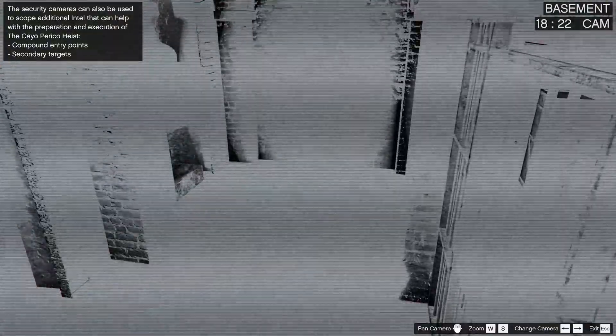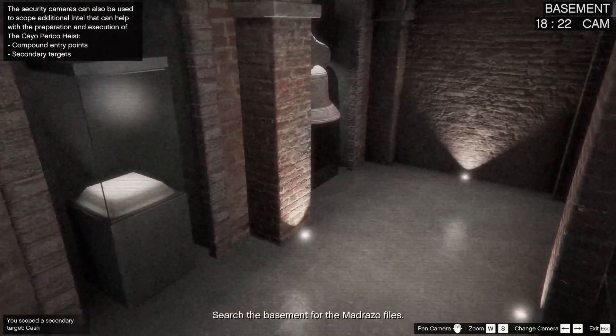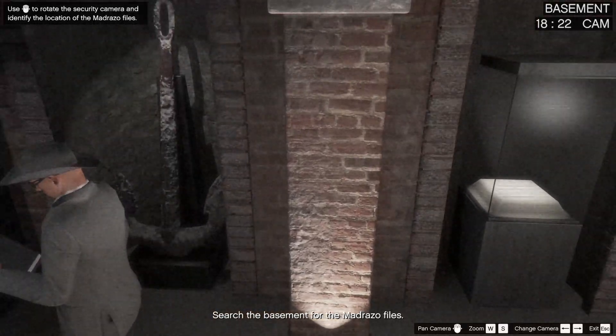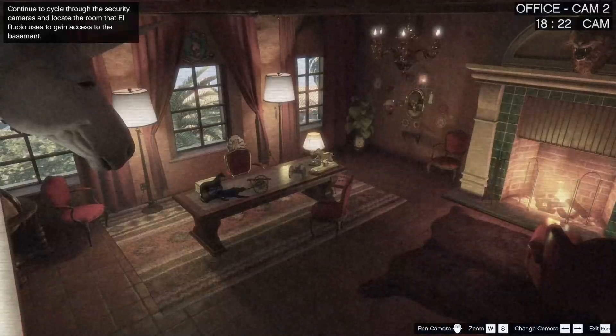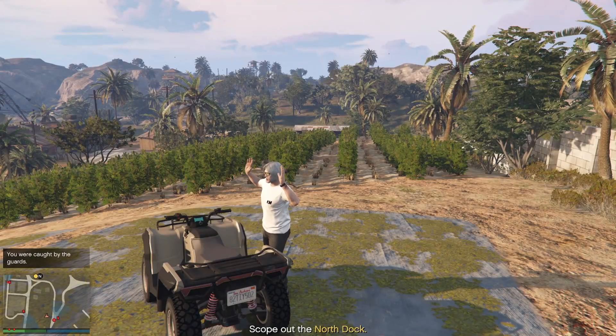Just skip along until you get to the basement — you want to scope out the basement. If it's your first time you'll be looking into the safe because it's always in the safe the first time. After that it could be something in the safe or something in the glass cabinet, so you just need to pan the camera around to look at either one. I always check the office just in case there's a painting there, because paintings are easy to grab. However I didn't actually grab any paintings on this run and I'll show you why a little later on.